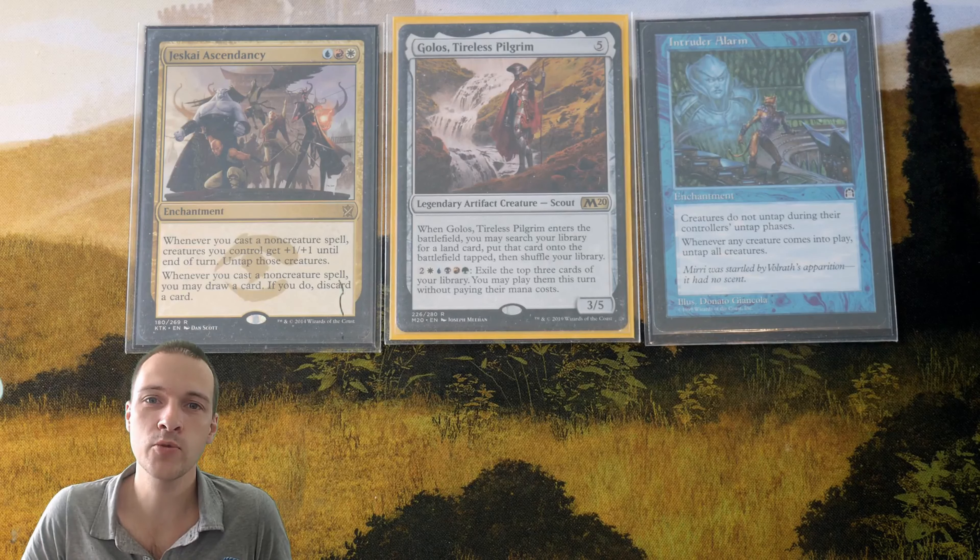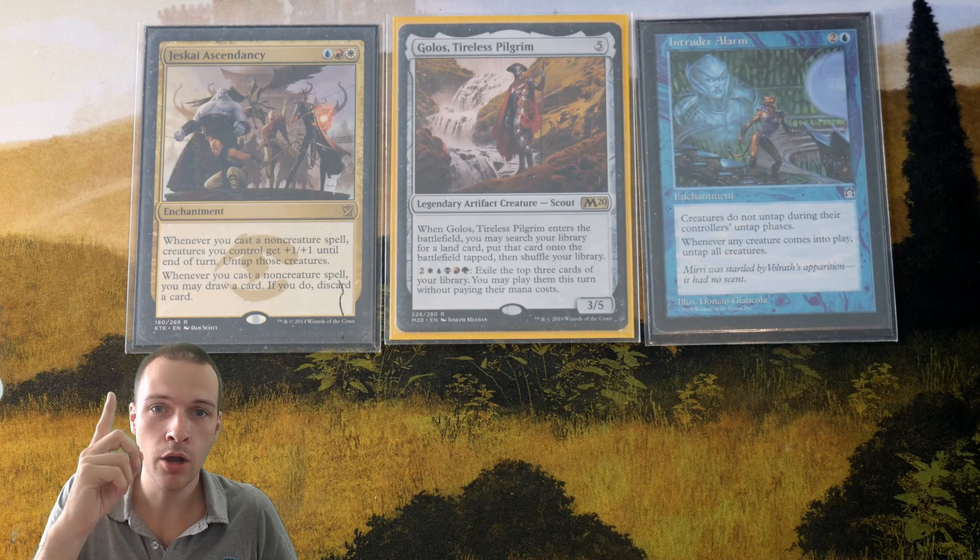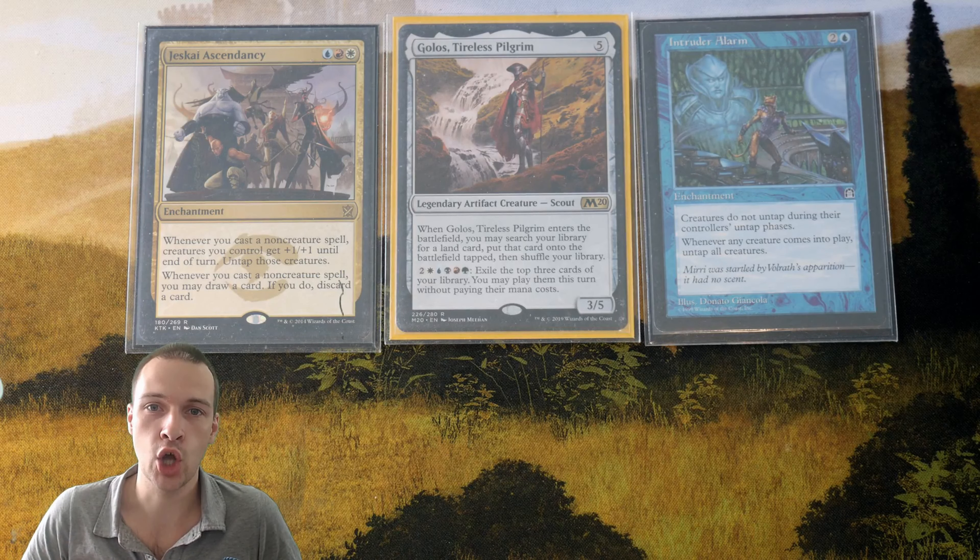Hi folks, and welcome to a deck tech video about Gollus, Jeskai Ascendancy, and Intruder Alarm. This is a control deck that is trying to win with a one-card combo with either one of these two enchantments.